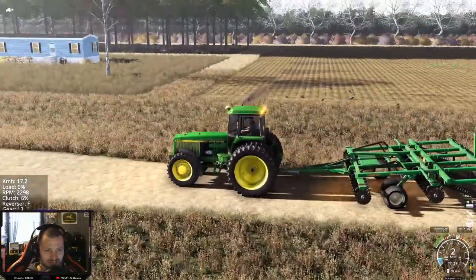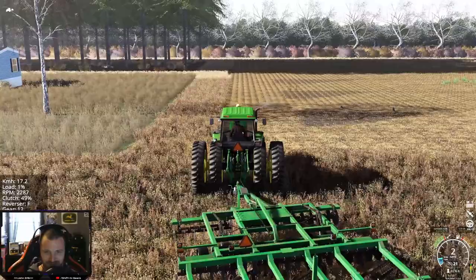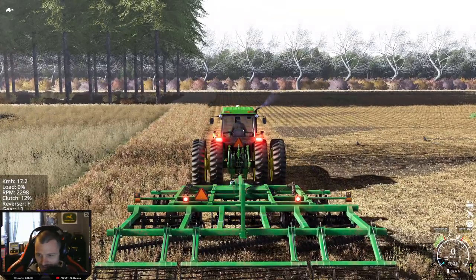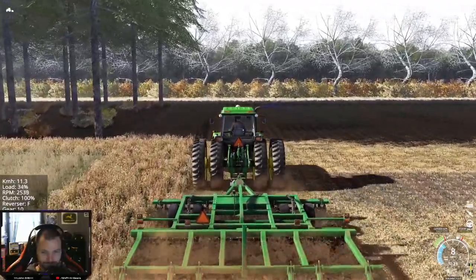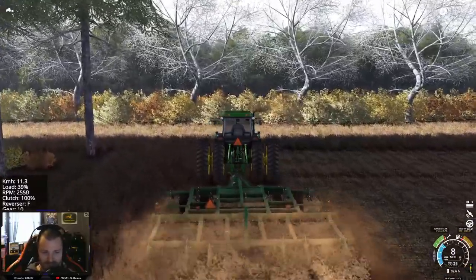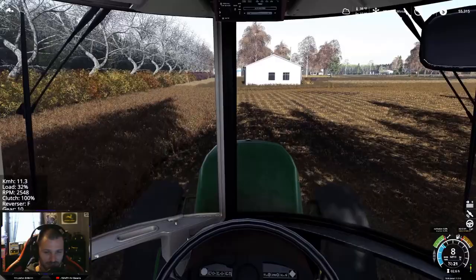I could have sworn I put an entrance in the field right here, but you know what? I got a John Deere, so we can just send it. Ain't that big of a ditch. I guess I should have used the neighbor's driveway over there. We need to put those four-ways off. Probably going to have to drop down a couple gears here, break the RPMs up, drop this down to the ground. I'm not a farmer, so I've never ran one of these tools in real life. But yeah, we're just going to go ahead and get this thing cultivated, and we're going to throw some wheat into it.